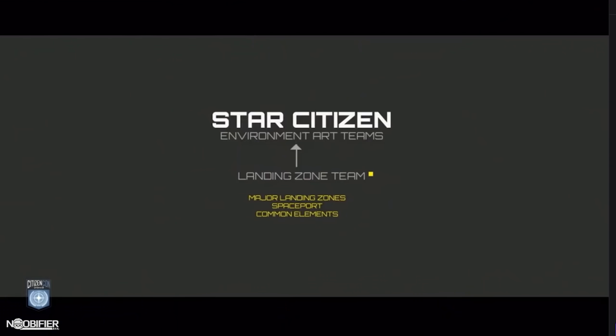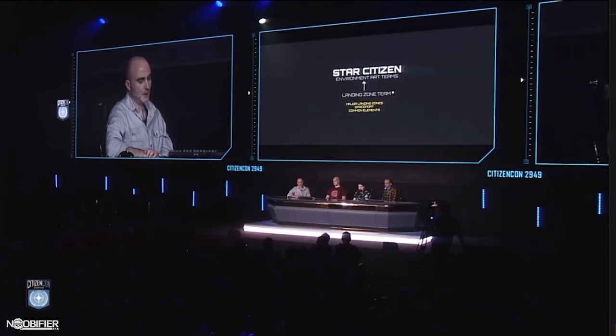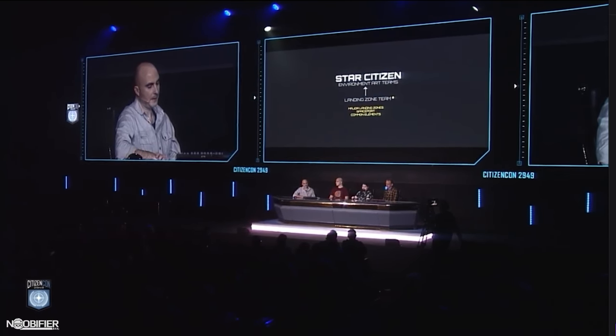Let's start with the environment team art formation. The locations in Star Citizen are quite diverse, so we wanted to format our team in a way where we can work on multiple things in parallel without overstretching the team, which would ultimately reduce quality. The first team is the landing zone team. Their focus is on cityscapes, spaceports, hub areas, common elements — implementing the complexity of what these landing zones are.